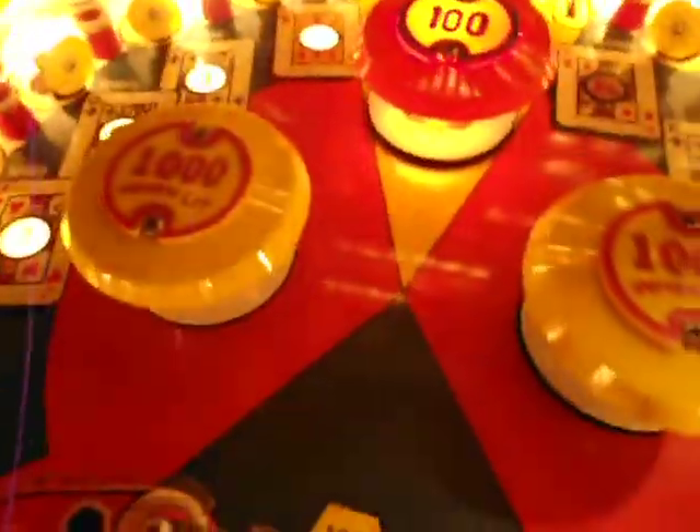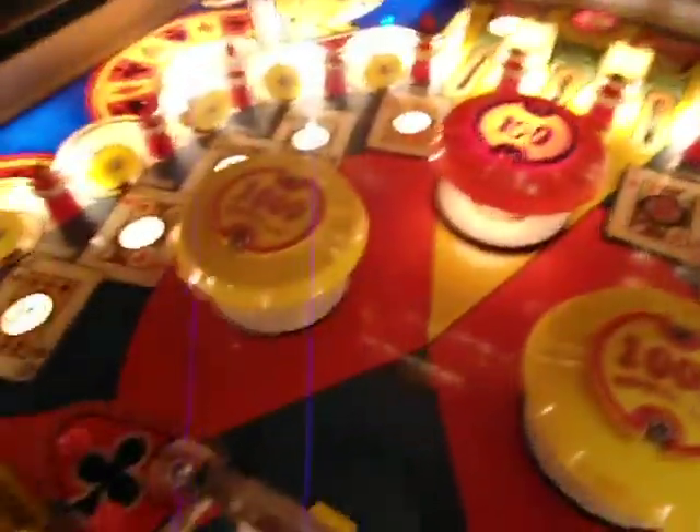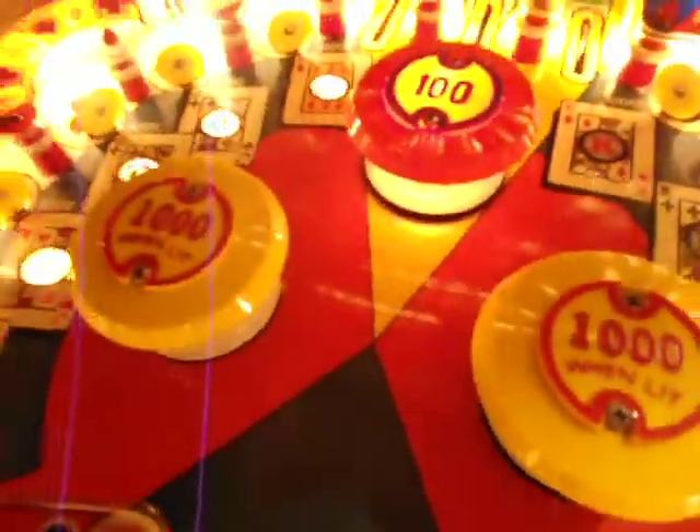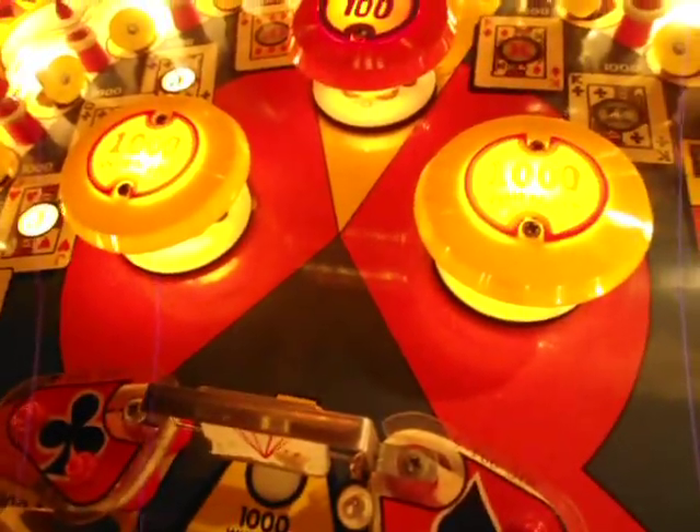Let's do the two tens. As you can see, these pop bumpers right now are 100 a pop. You want to get 1,000 a pop — get your two tens. Now those pop bumpers are lit for 1,000 a pop.